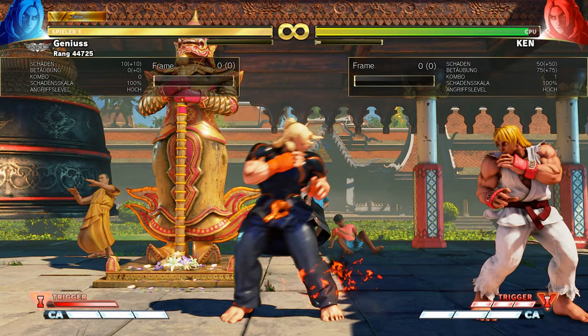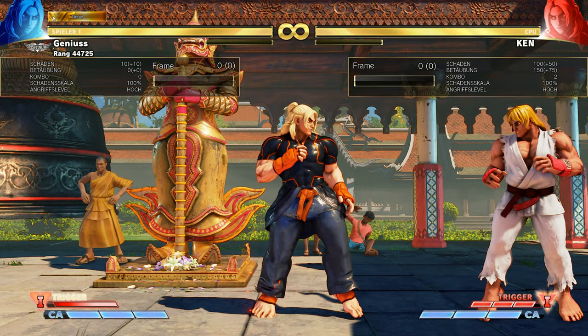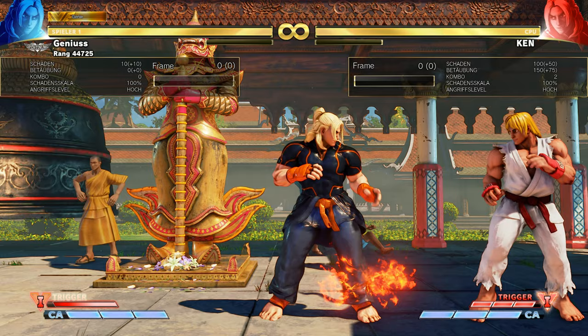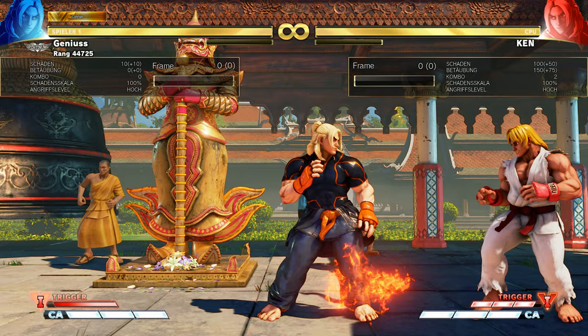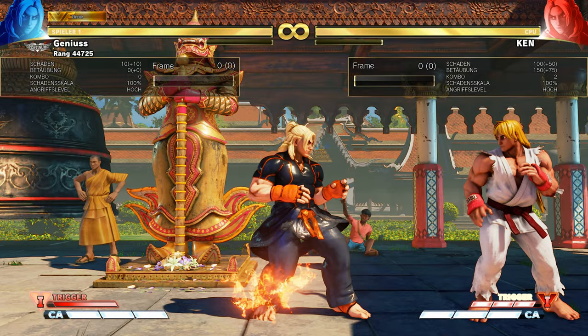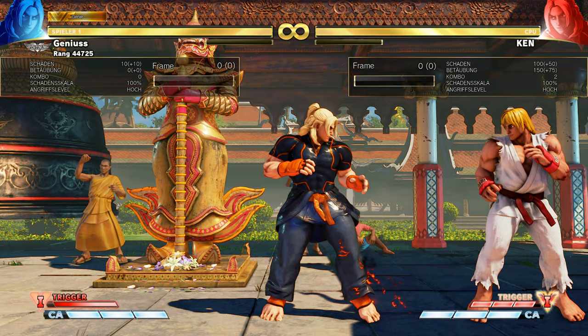V-Trigger 1 for Ken is nice, but it is a pretty advanced V-Trigger in my opinion. Many people use it because they say it's stronger, but mostly I see even high-level players only use it in a combo — for example, crouching medium kick into fireball, into V-Trigger 1, for around 300 damage. Often I also see players do the triple DP with V-Trigger 1, which looks like this.